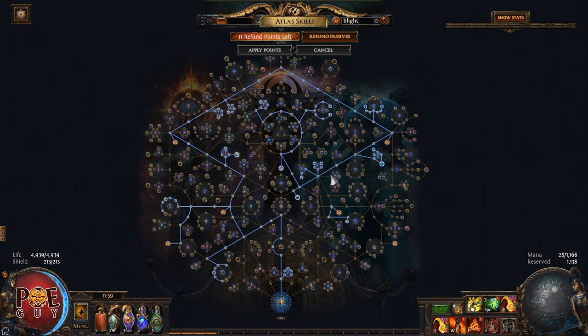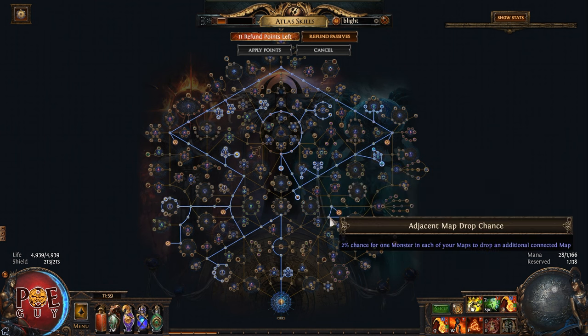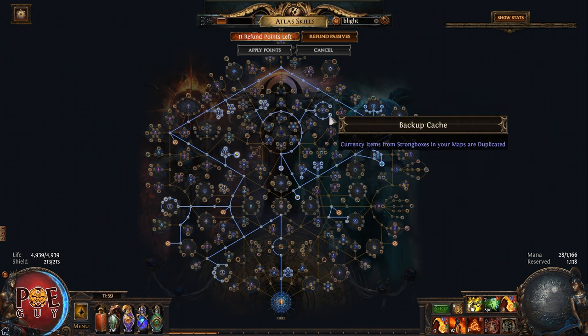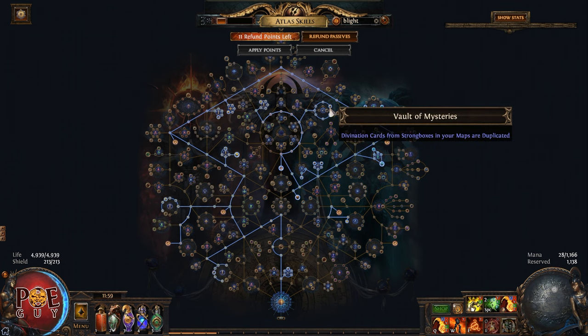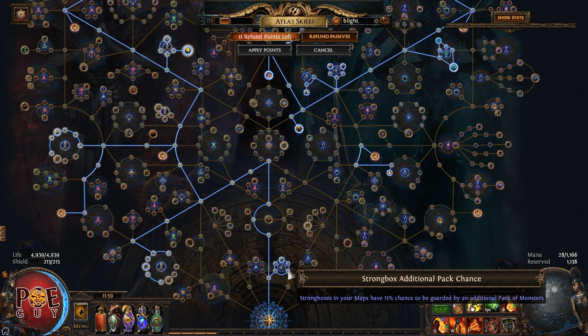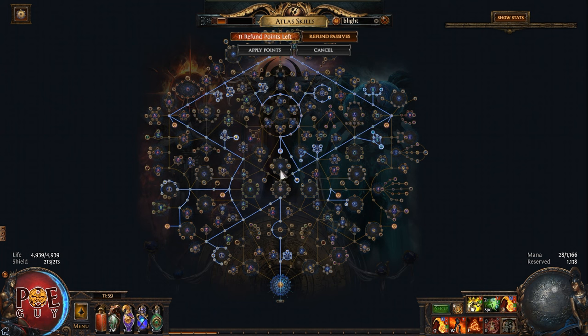This setup is excellent. It has a strong box setup that uses the 7th Gate keystone, because we will put on the map device even more strongboxes and it costs just 4 Chaos. Strongboxes are overpowered, especially if you take the duplication nodes. Also for divination cards — if you kill the monsters, a strongbox in your map has 50% chance to spawn more monsters. Each strongbox has a chance for the Apothecary or 7 years of bad luck, and if you get it from a strongbox it will get duplicated, which is powerful.